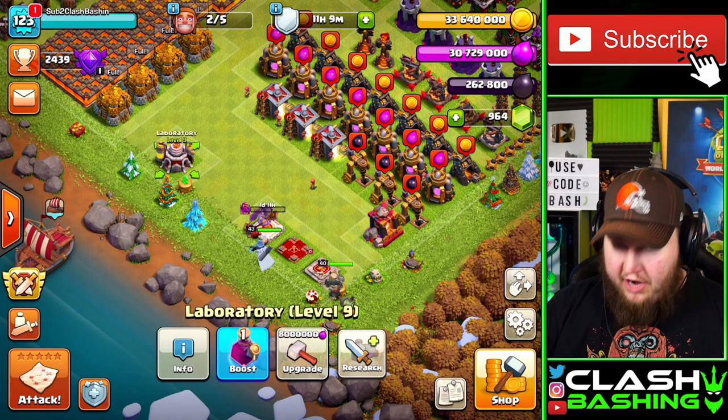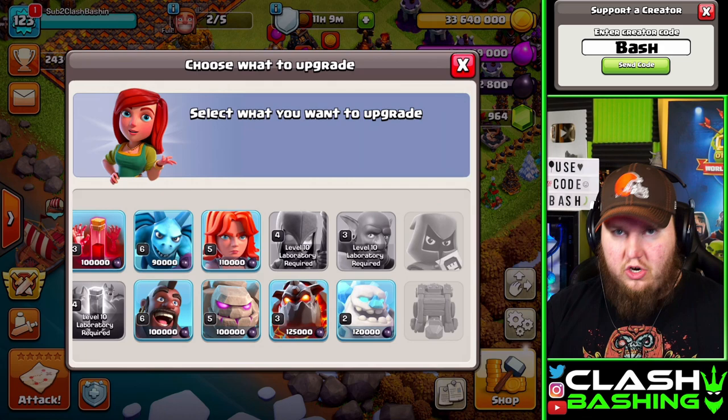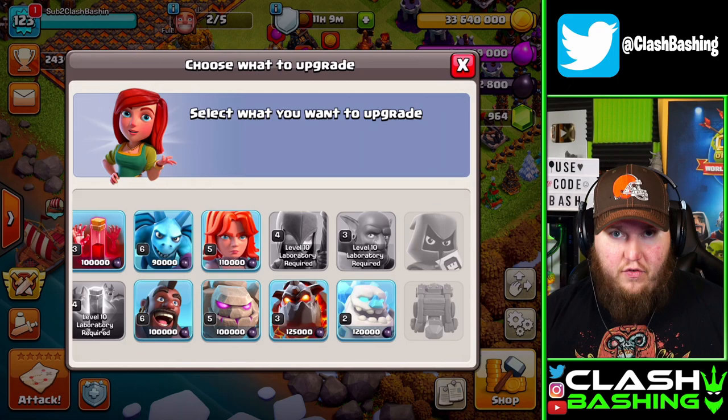In our laboratory, I really recommend doing something expensive. For me I want to do something for dark elixir so all this dark elixir isn't going to waste. If anything, we can drop the elixir into walls — I know it's not the most beautiful thing, but it is something we can do with all this extra elixir.